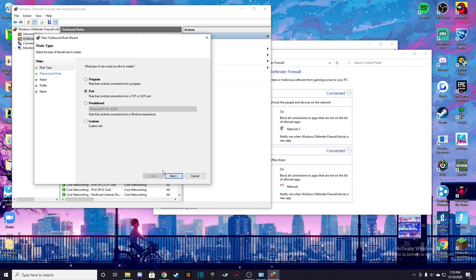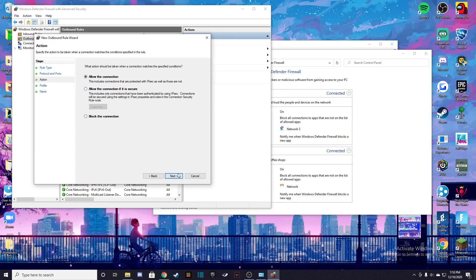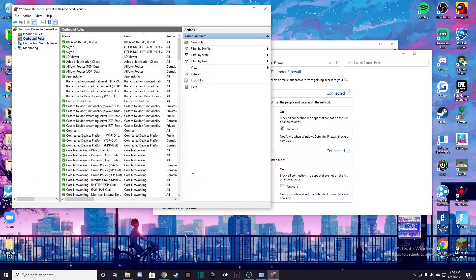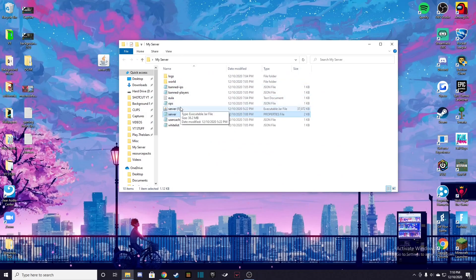Go back and create another New Rule. Go back to Port, but this time select UDP. Type in 25565, click Next. Allow the Connection, click Next, Next, and name it UDP. Press Finish — the reason I'm not pressing Finish here is because I already have it set up and I don't want to mess with it. After that, you can hit X on all of these tabs. Load up your server and I guarantee it will work as long as you have no other firewalls up.